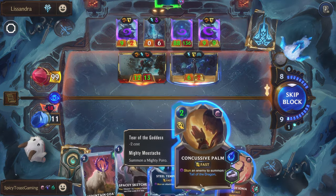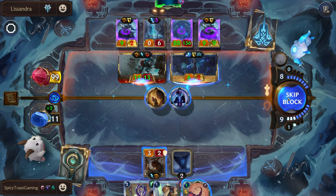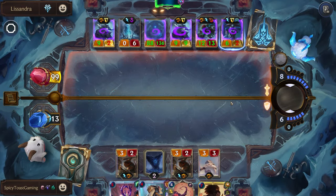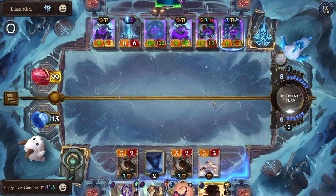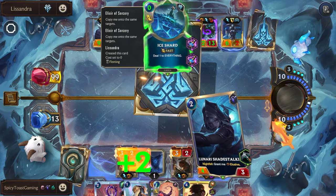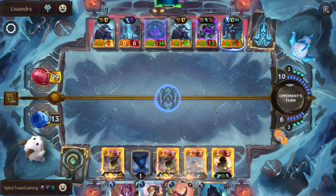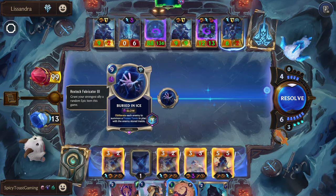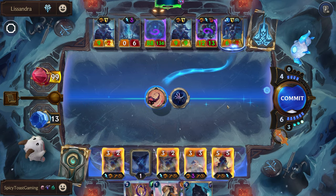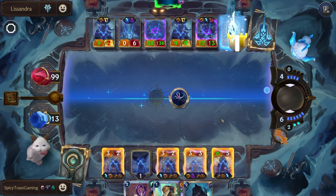Stunning both of these, getting some health back. We have our Yasuo, but don't have enough mana to play him. They have limited resources, but they do have their stupid Ice Shard — of course that's the one card they drew. Let's recall Lissandra — this will kill her because he can get the strike off before. So at least we'll get rid of Lissandra so she can't make her Ice Shards every round anymore. At least we have her gone. And at least these aren't dead, they're just entombed, which while that's not great, it could be worse.